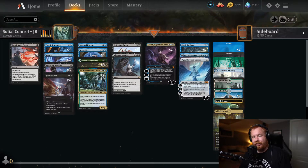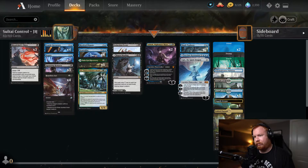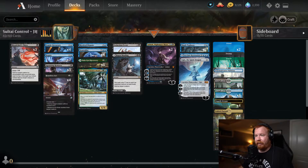I will leave a link to the deck list in the description as well as a link to the league and the standings, so you guys can check out all the rest of the decks for yourselves. The four-color Omnath deck was heavily featured in that tournament — it looks like there were four players who piloted a four-color Omnath deck.